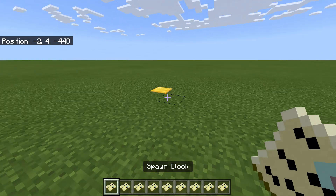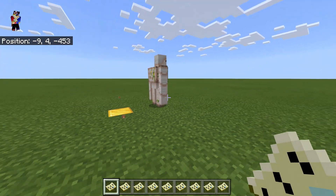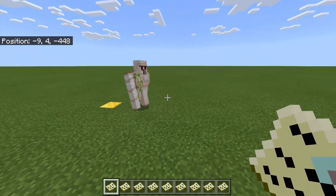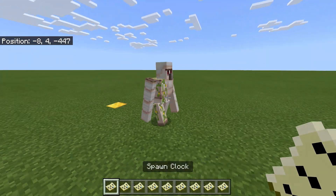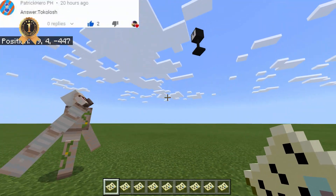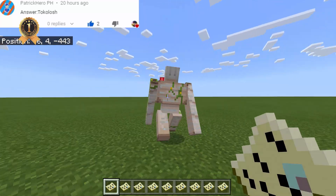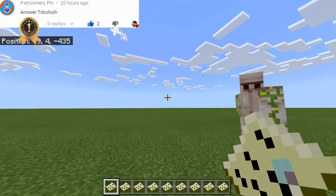The first one we have is Clock. To summon the iron golem, just stand here. Now we have the iron golem — Iron Golem versus Clock. What will happen? It's firing arrows, and just a few hits from the iron golem and it's dead.